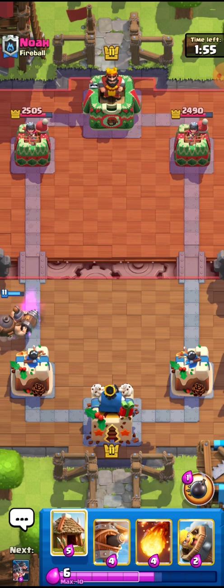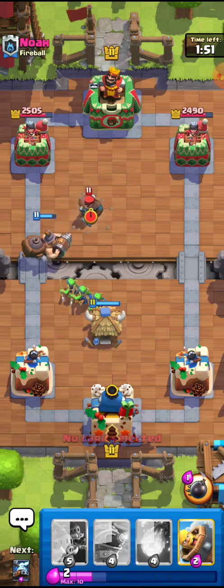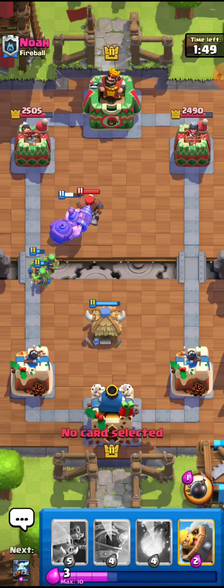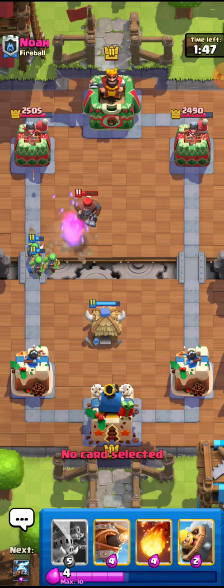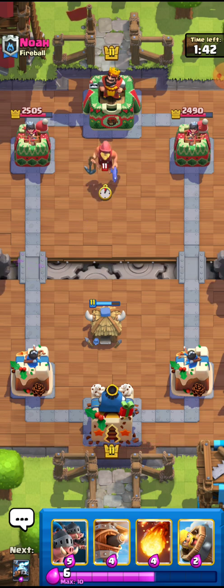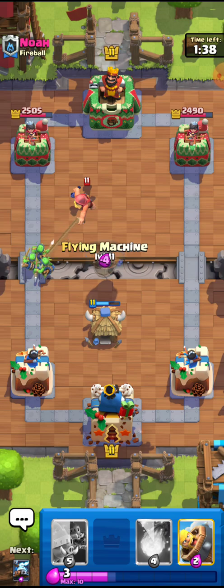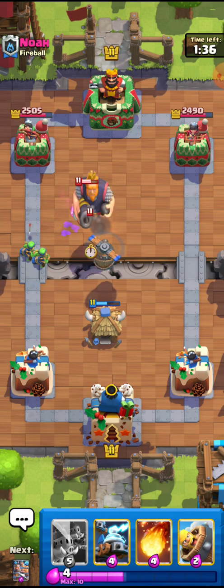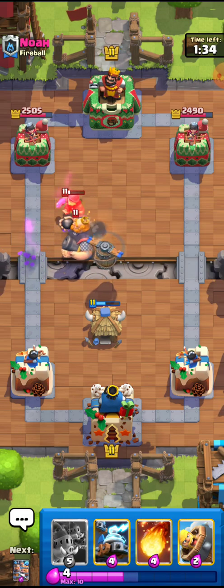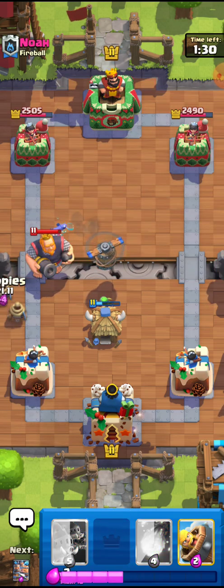He also has the Mighty Miner in hand, so I'll go for the Goblin Hut right here. He's going to use — yeah, look at that, he has the Hunter. He is now back to the Log. The Goblin Hut goblins are killed but it's still fine. He's going for that so I'm going to go for the Flying Machine right here. If he has a fireball he'll probably use it right here but he doesn't, so really interesting play by him.